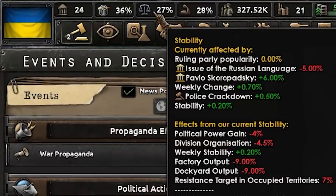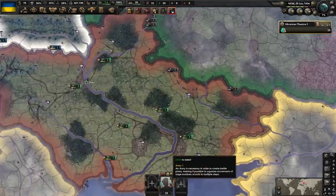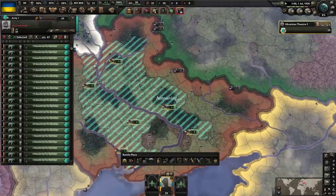For now, we're going to have to deal with the red. Deploy those divisions, deploy, deploy, deploy. Exercise. War games — give me XP, please.